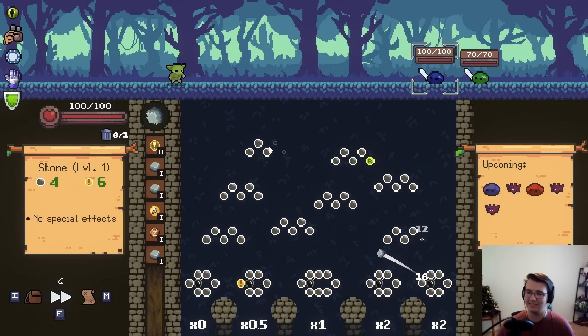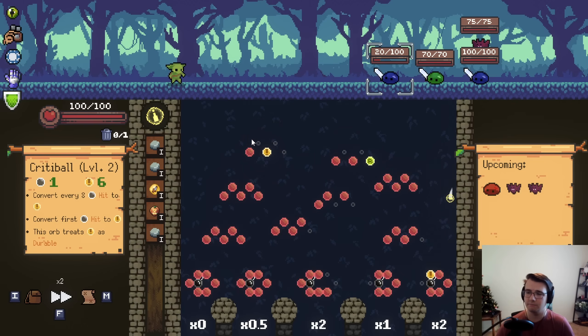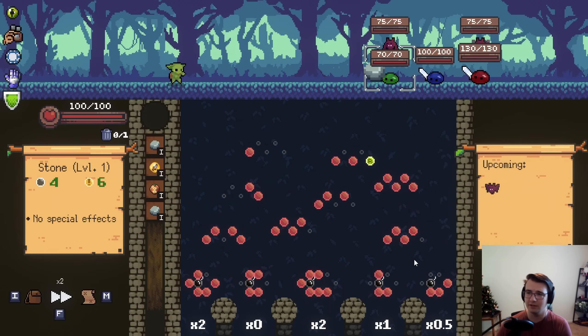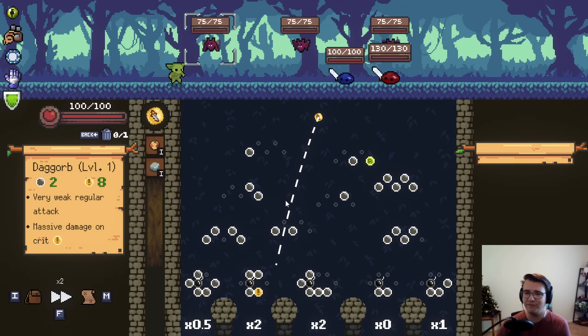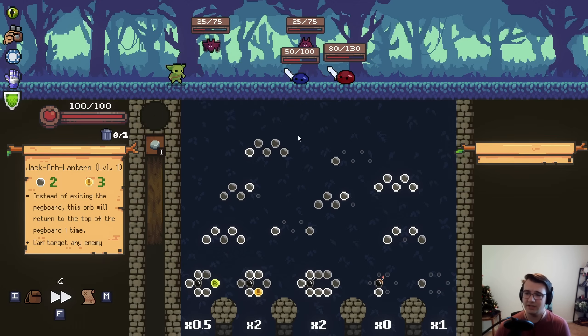Just bounce it to the right like this, and hope it stays to the right. Keep it to the right. That's fine. Now I don't know what I want. Maybe to the left, because there's two times twos here. Yeah, all right — nice. I'm going to... I hate the refresh here. Let's just bounce it to the left. Uh-oh. Okay, that was not the best left-facing bounce. I have no faith in Dagorb. Let's just take the Jack Orb Lantern and send this. Thankfully, that times zero does not register. That's pretty good. Let's see if I can get the other bomb here.